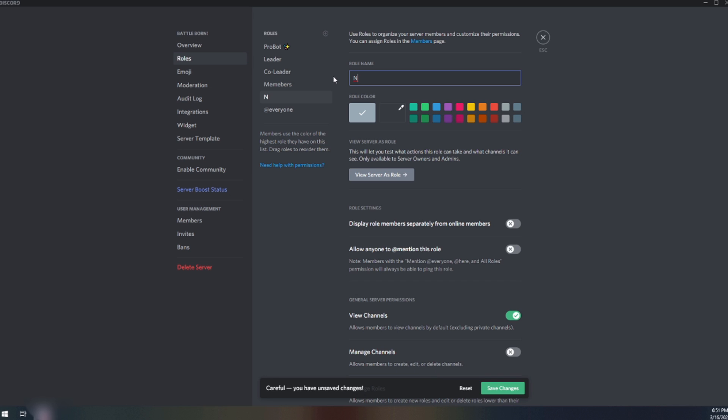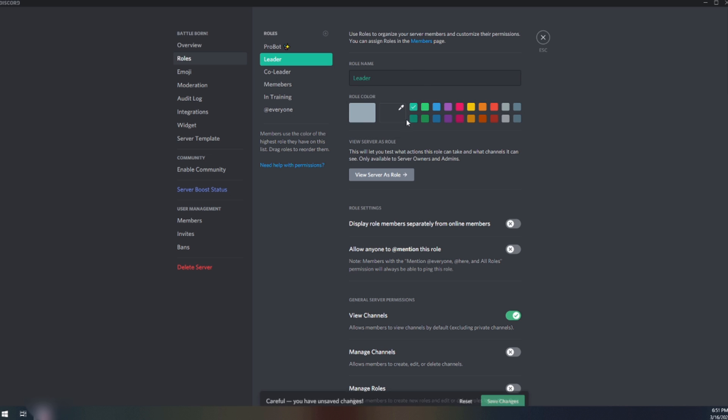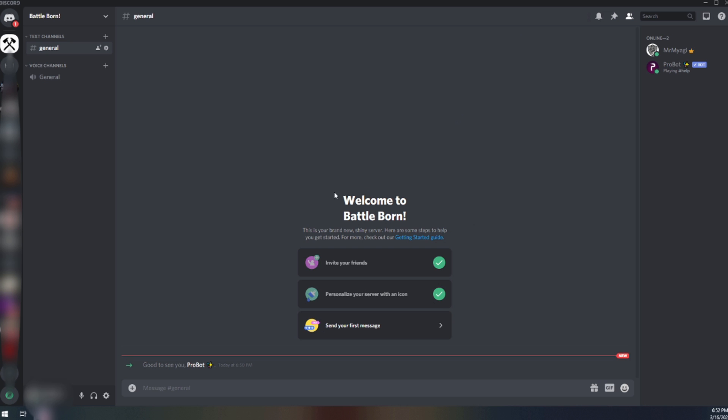We'll go ahead and add 'Members' and then 'In Training' - these are basically the ones that haven't yet served time to become full members, so they don't get all the special abilities. Now we have our roles. If you want to add colors, go ahead and do so. Save these changes and we've got all that taken care of.